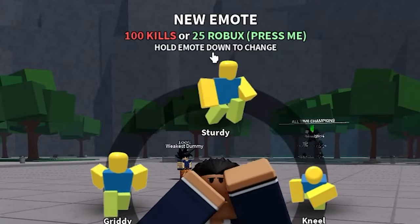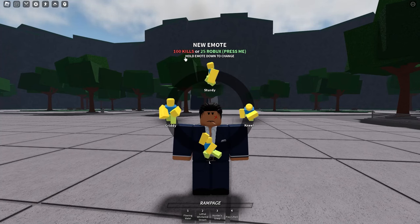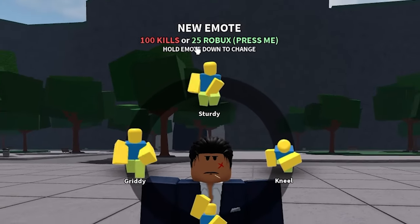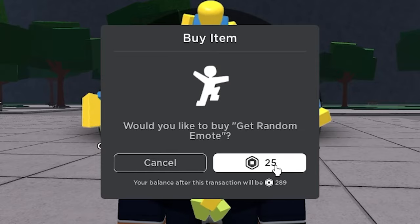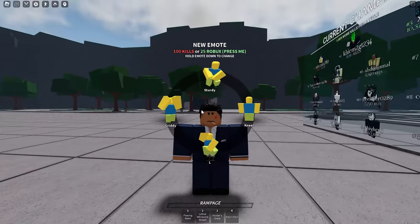The way you get new emotes is obviously by getting 100 kills, or you buy it with 25 Robux. So either you kill 100 people and every 100 kills you get a random new emote, or you could spend some money — 25 Robux — and you just press this button and buy a new emote.